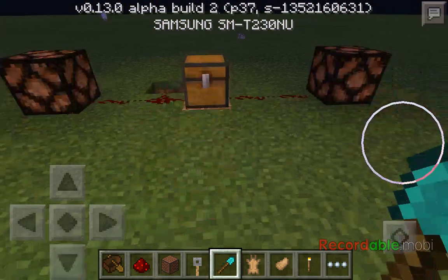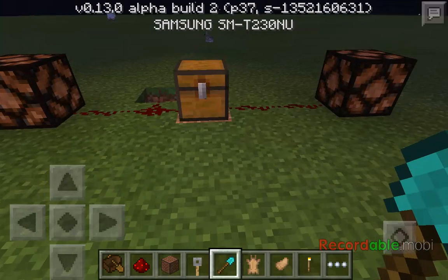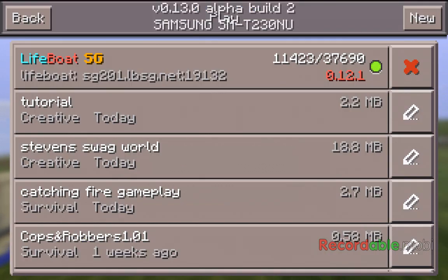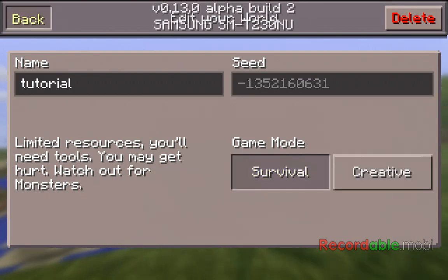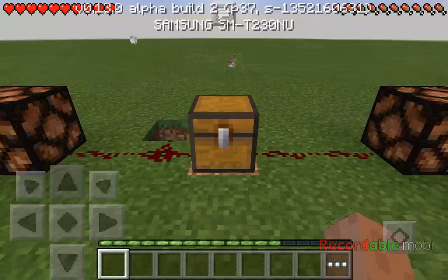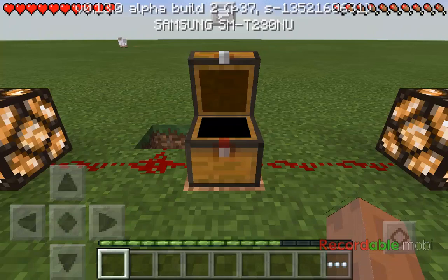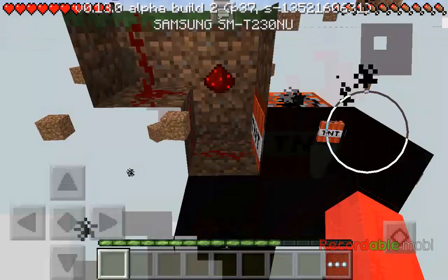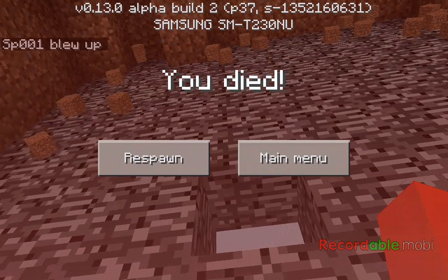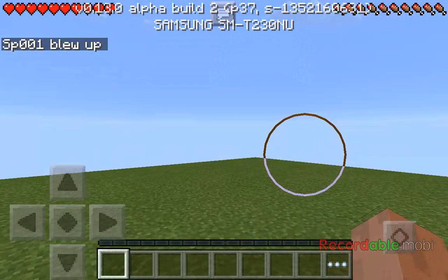I'm going to switch over to survival and see what happens. Ready - ignited - and kaboom! Yeah, that was pretty fun. That is what happens when you open a trapped chest connected to TNT.